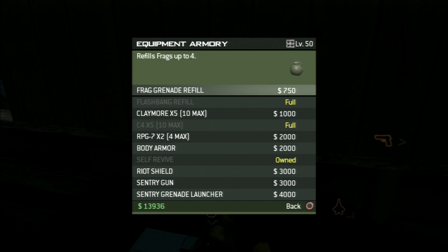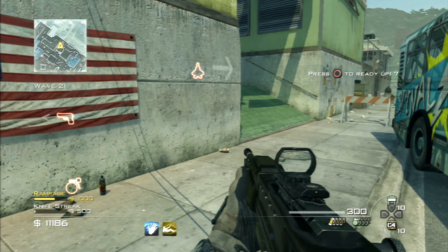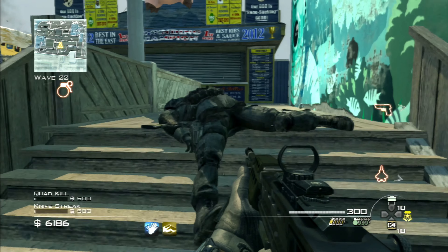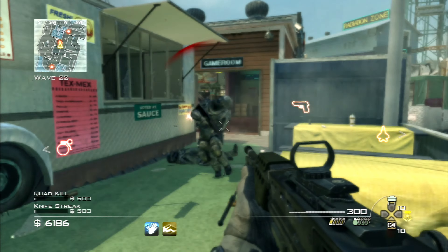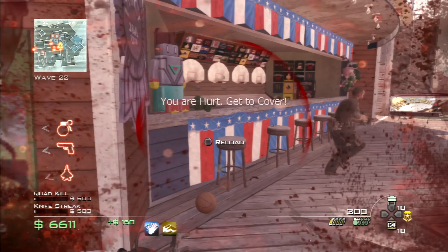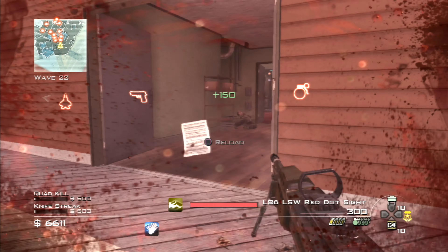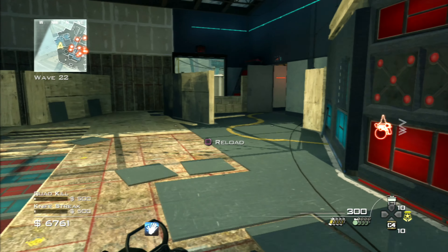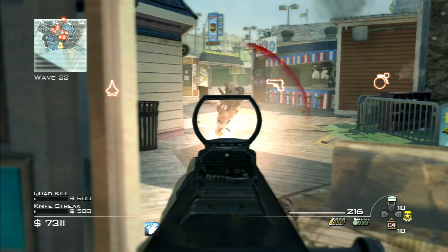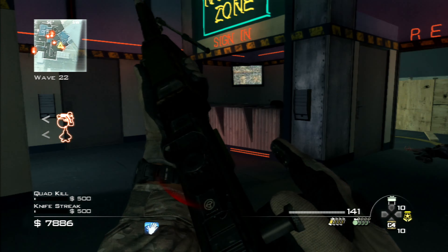Actually, I might get a rifle squad in for wave 24 — when the end of wave 23 goes I'll put the rifle squad in, buy myself a Predator Missile, and set up some claymore traps ready for wave 24. That was pretty close. Wave 22 — not bad for my first attempt on this map. When I use my favourite weapons I do tend to get quite far. I'm still alive, just about — lost my self-revive but still going.